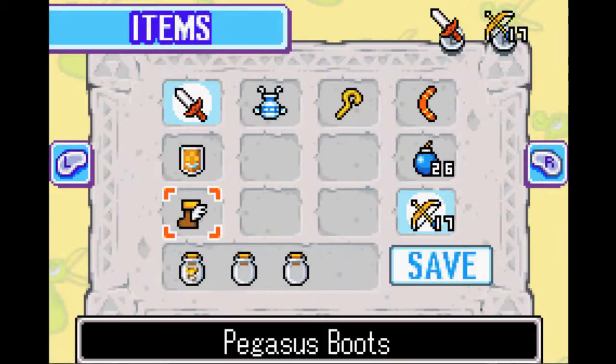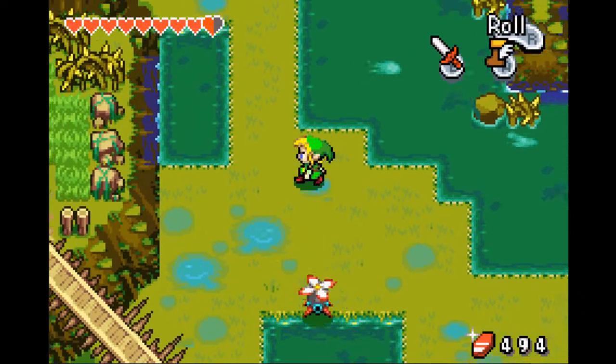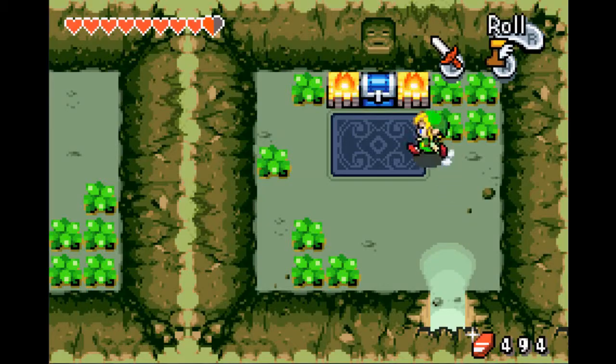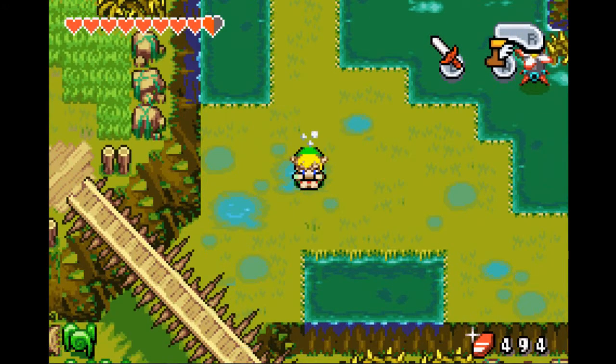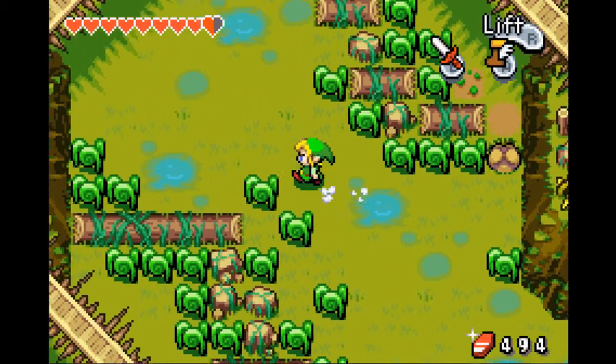With that eye gore destroyed, we can now access the Northeastern region. I think I said Northeastern earlier when that was Northwestern. And now we can access this cave, which has the final golden kinstone piece. I think I lost a frame there, or at least I did in recording. Oh well.